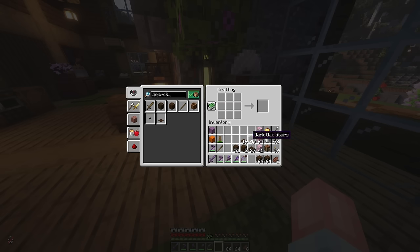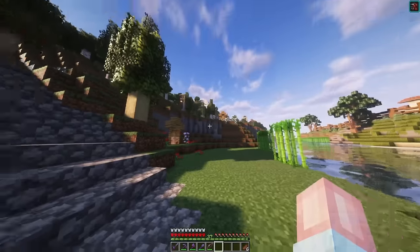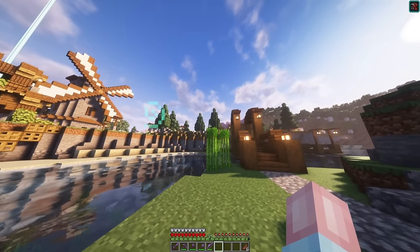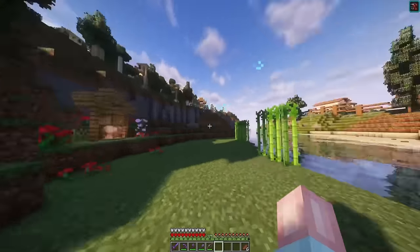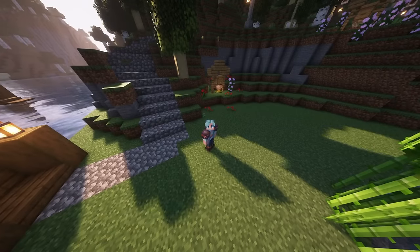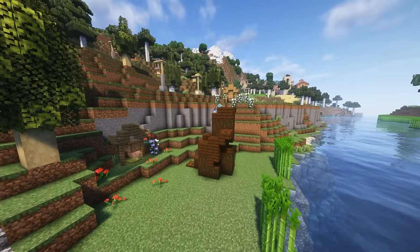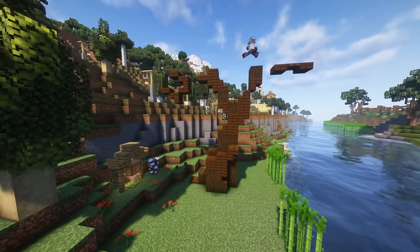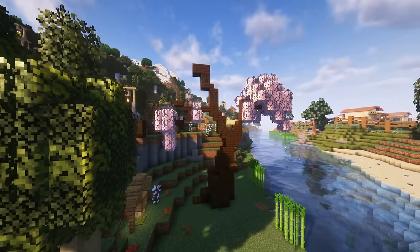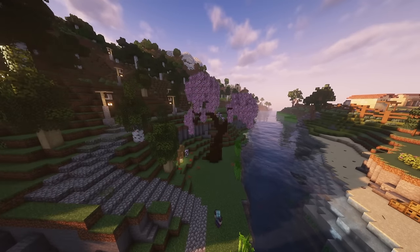I'll do a bunch of trapdoors, some slabs, and hopefully enough wood variation to make this work. I did mess around in a single player creative world just to figure out how to do this, because a lot of trees I have around here are very symmetrical and uniform — that works because they look maintained and pruned, but this one is going to be a totally different shape. So I thought I'd better test it rather than wasting time here. With that out of the way, let's jump into a timelapse.